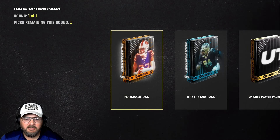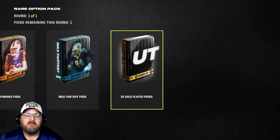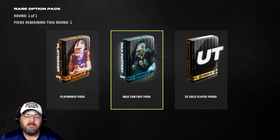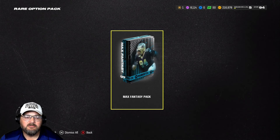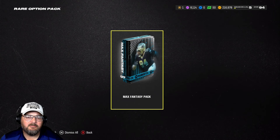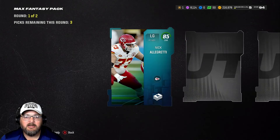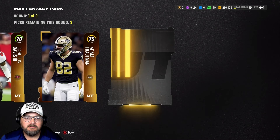That 88 is basically about eight or nine thousand coins. Now here's the rare option pack — it has a Playmaker pack, a Max Fantasy pack, and a three-times gold player pack. Three-times gold player is tempting because of the good luck I've had, but I'm going to go ahead and take the Max Fantasy pack and see what we end up with.